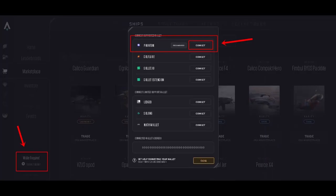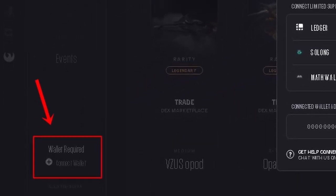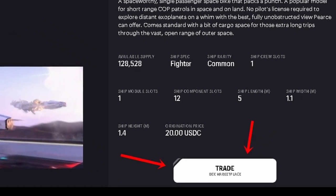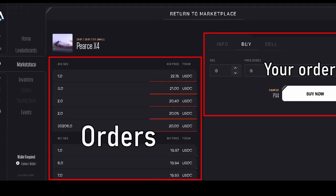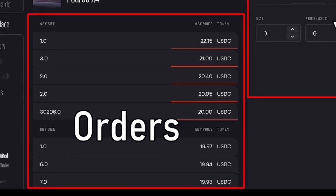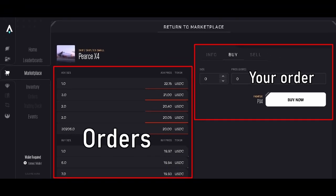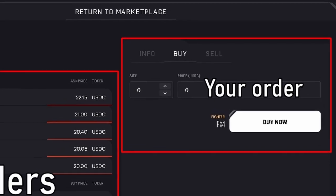Let me show you briefly how ships are bought and sold. First you need to link your Phantom wallet — you can connect your wallet by clicking the 'Connect Wallet' button at the bottom left. Then when you click on the trade button where the ship's characteristics are written, a page will open where you can trade. On the left side of this page you will see buy and sell orders: the top side is sell orders and the bottom side is buy orders. You don't have to buy or sell the ship instantly — you can write an order at any price and wait. On the right you can write your buy and sell orders.